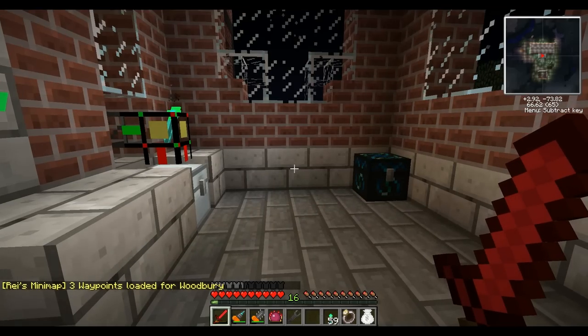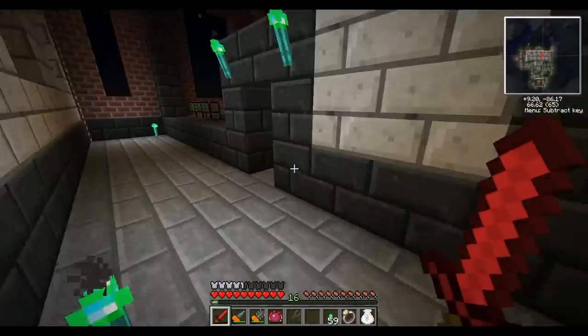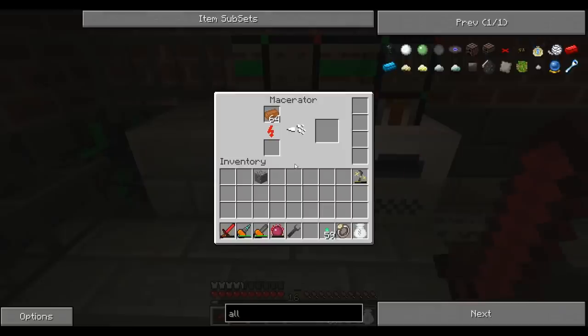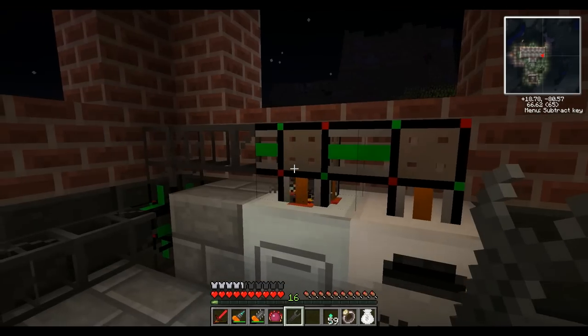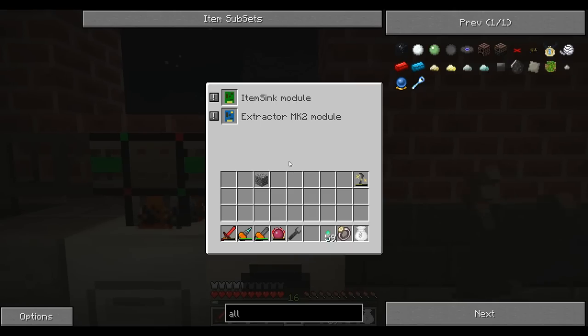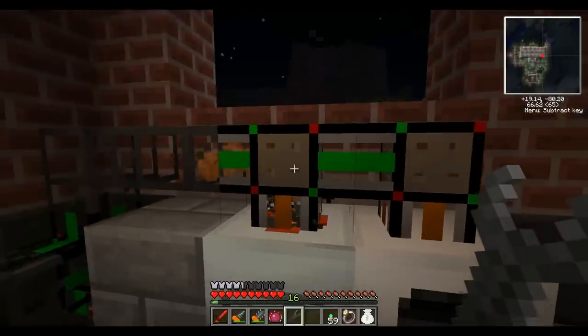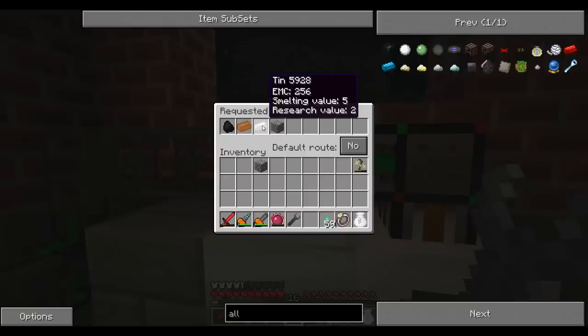I've done a couple of things off-fraps, and I just wanted to do this video to start off with, just to let you know what I've done. I have set up the electric furnace on the alternate route to accept iron ingots for the refined iron, and bronze dust to make bronze. I've also set up the macerator to take coal for coal dust, copper, and tin for the dust so I can put it together and make bronze.